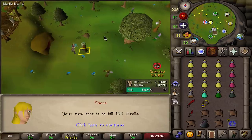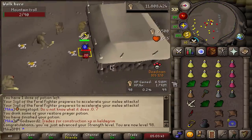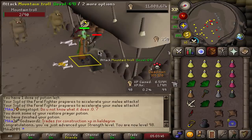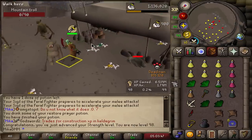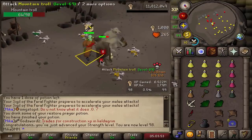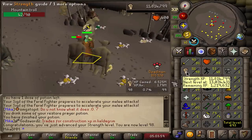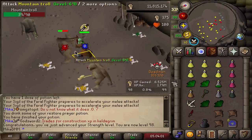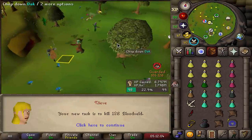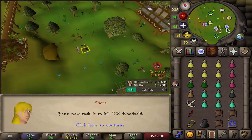159 trolls — that one is kind of doable. One more level to go. I'm getting fairly tired; it's 3am right now, I've been up basically all day since 1pm. But I definitely want to push for this strength level before I go to bed for the day. My voice is leaving me but the task is phenomenal. I think this is the task I get 99 Strength at.